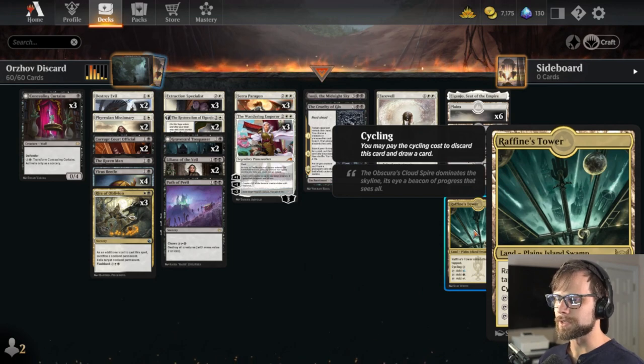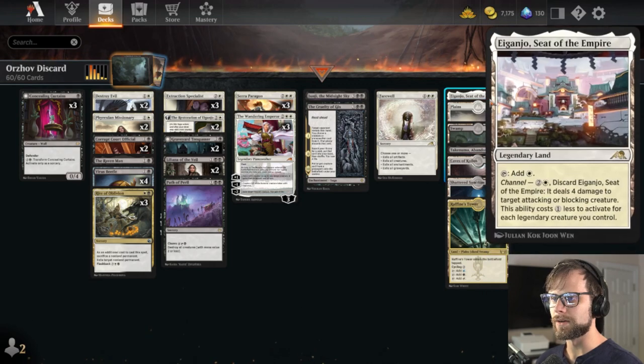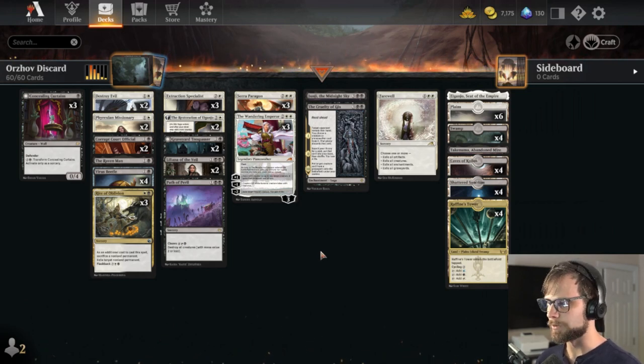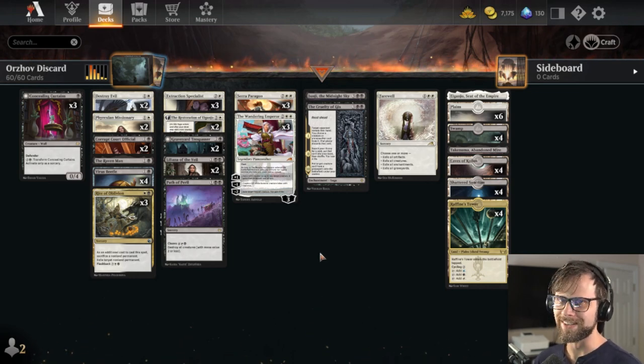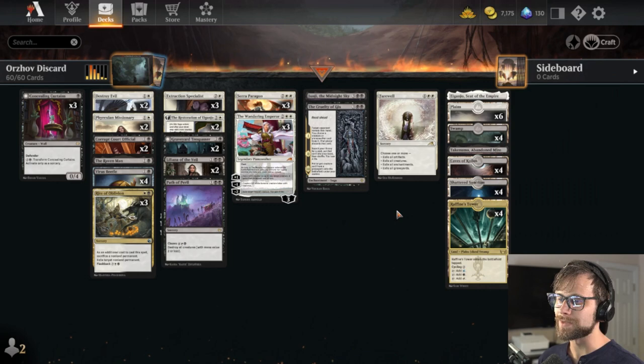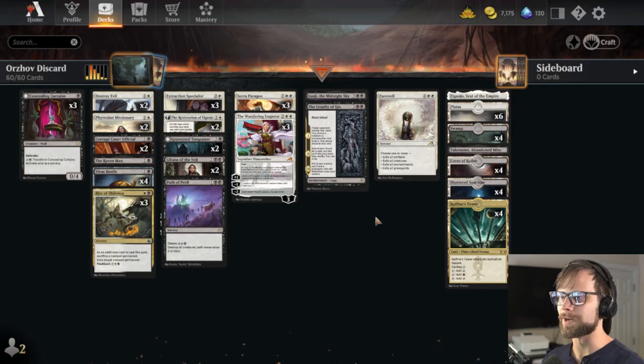We have four Raphine's Tower as a tech piece to draw some cards if needed. Abandon Mire and Ganjo are also in here, but pretty straightforward as far as the land base goes. It's a really exciting deck and I think Power Dragon did a great job. We do have 24 lands which seems a little low to me, but I didn't want to change the deck from Power Dragon's — I want to take it as is and do the best we can. So let's jump right in and see what we can do!